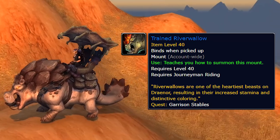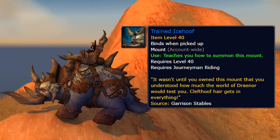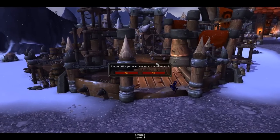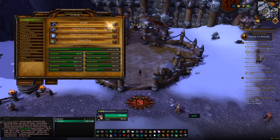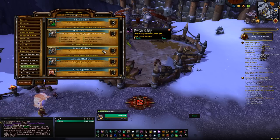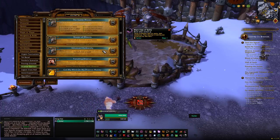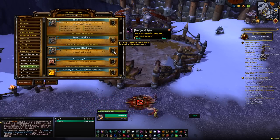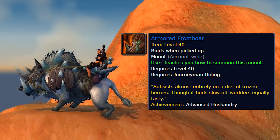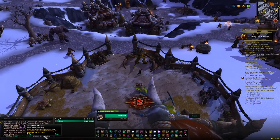From the initial dailies it'll take about 2 weeks and you're going to get 6 mounts: the Trained Snarler, the Trained Silverpelt, the Trained Riverwallow, the Trained Rocktusk, the Trained Meadowstomper, and the Trained Icehoof. But you'll want to upgrade your stables to level 2 and 3. Items from the stables that you put in your bags will make your mounts weaker but as you defeat enemies within Nagrand you'll progress towards an achievement, and completing it will earn you 2 additional mounts — the Armored Frostwolf and the Armored Frostboar. After about 2 weeks you'll have 8 mounts total, a pretty good yield for the time it takes.